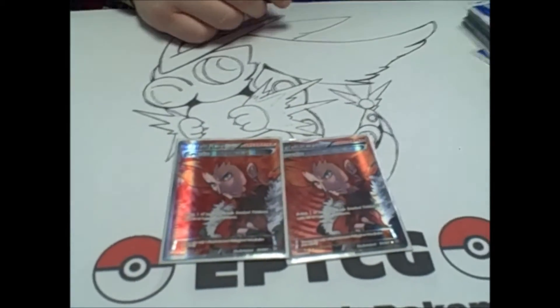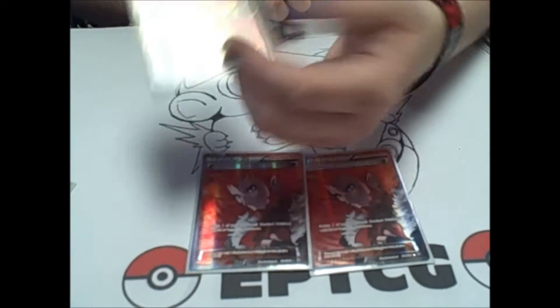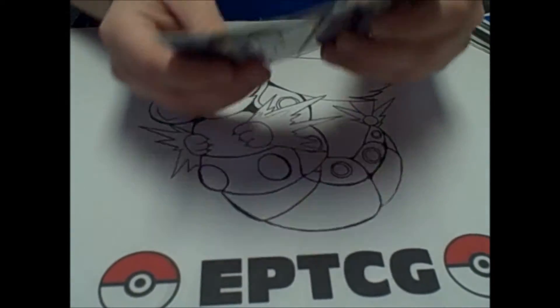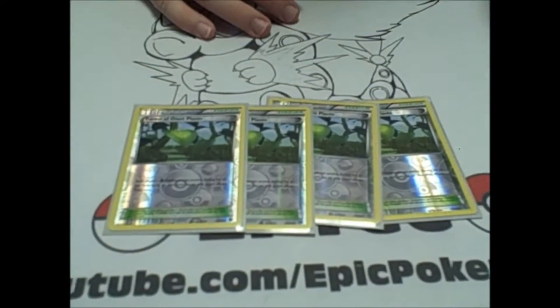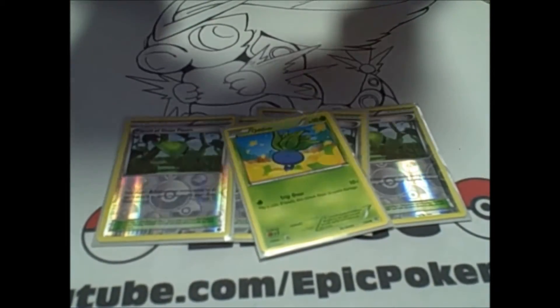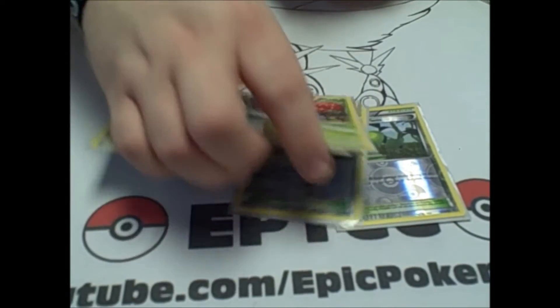2 Lysandre just to pick up stuff off the bench — it only hits for 100 damage, so you're going to be pretty much 2-shotting a lot of stuff. And for the stadium to help you get Vowlplume out, we play 4 Forest of Giant Plants. With the AZ, it's really easy to pick it up and you can just go Oddish into Vowlplume, getting yourself back into trainer lock going into your opponent's turns.